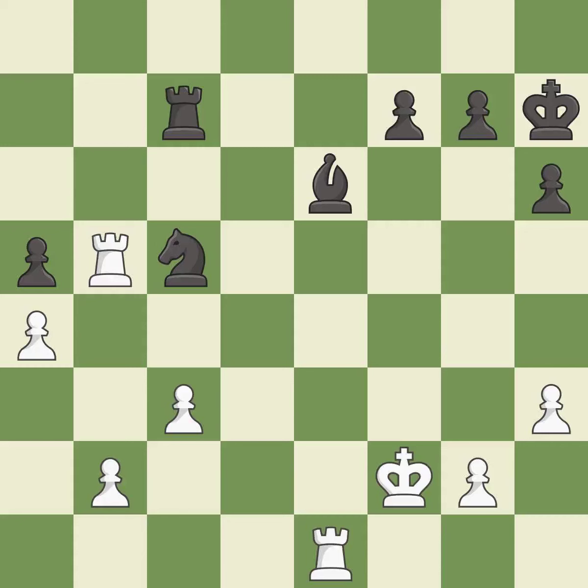This allows the knight to control more squares; this is the only move that works. This threatens to fork pieces — it is a great move. This is the strongest option — it is best. This is the only good move — it is best. This overlooks an opportunity to win a tempo by threatening a knight — it is a mistake. This mobilizes the knight, allowing it to control more of the board — it is best.